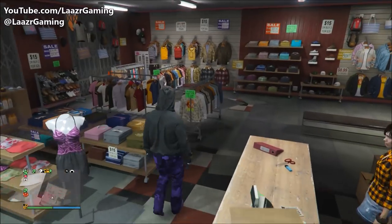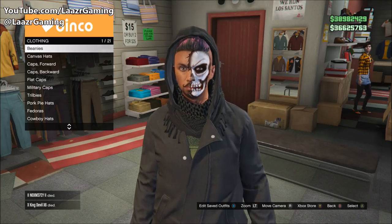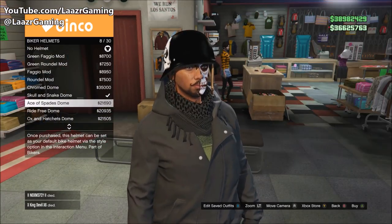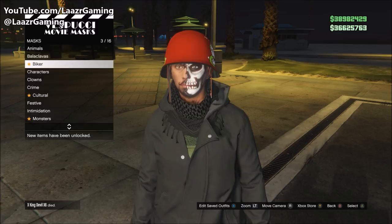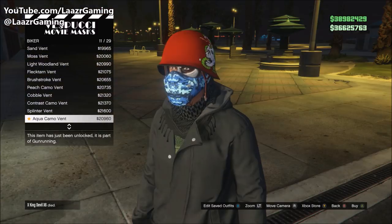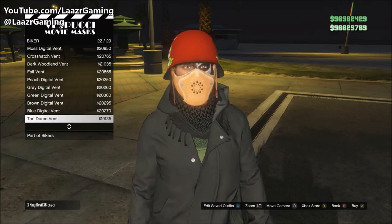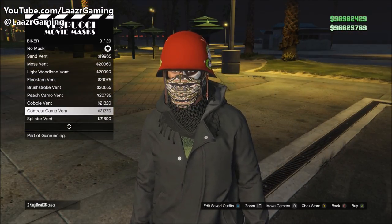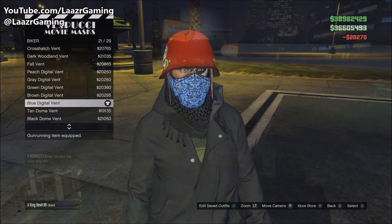Now go to the hat section in the clothing store and buy a dome biker helmet — I went for the skull and snake one since I already owned it. Once you're wearing the helmet and have the outfit on, head over to the mask store near the beach and select any of the vent masks that you like the color of. There are a ton of different colors to choose from — I'm going for the blue colored mask to match my purple and blue scheme. I went for the blue digital vent mask.